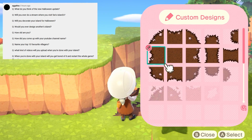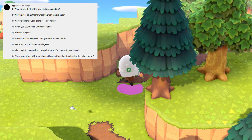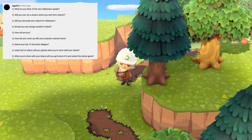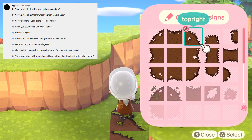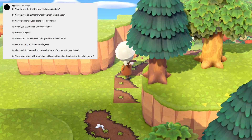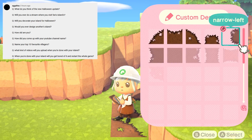How old are you? I answered that one in the previous question — I'm 23. How did you come up with your YouTube channel name? Kind of like how I answered in the previous question, that's where Toffee came from. My YouTube channel name is kind of just my Animal Crossing Instagram name, just without the crossing part. So I'm just Toffee.